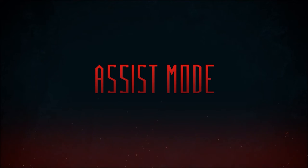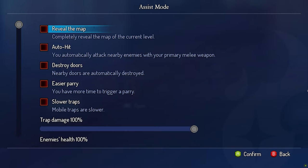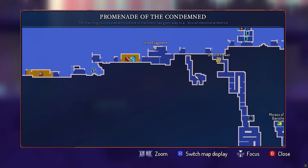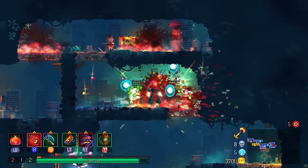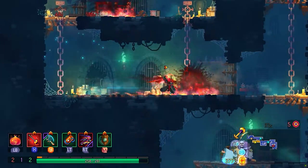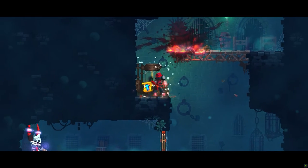On to assist mode now, which contains multiple different options. First up is the full map reveal, which fully reveals the map of each biome from the beginning. There is also an auto-hit option, which is actually already in the mobile version, but we're bringing it to PC and consoles to help players with mobility issues. This mode will automatically attack with a primary weapon, allowing players to just manage their secondary weapon and skills, reducing the need for rapid inputs.